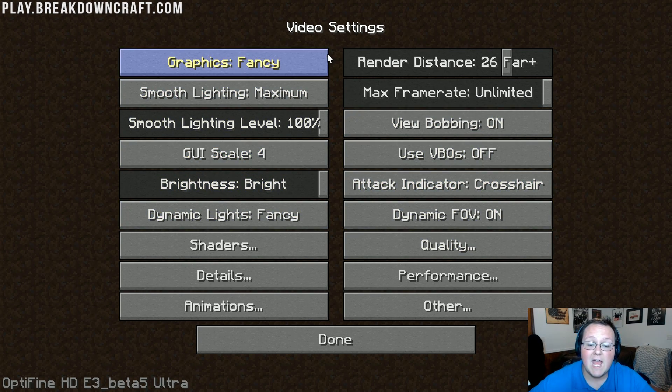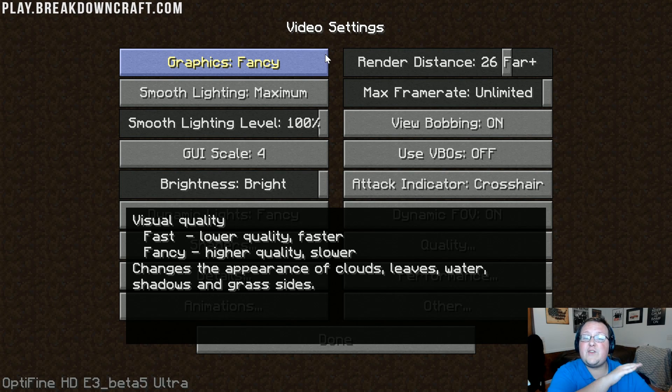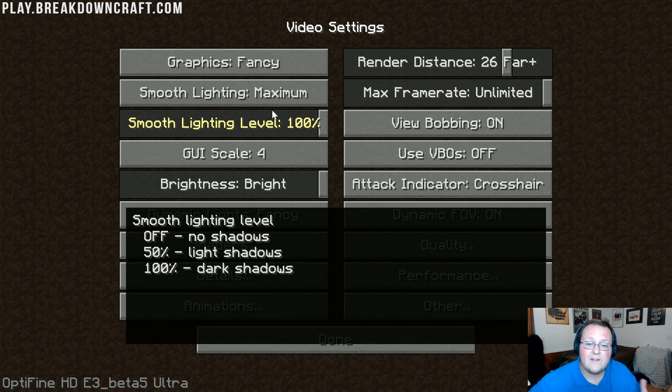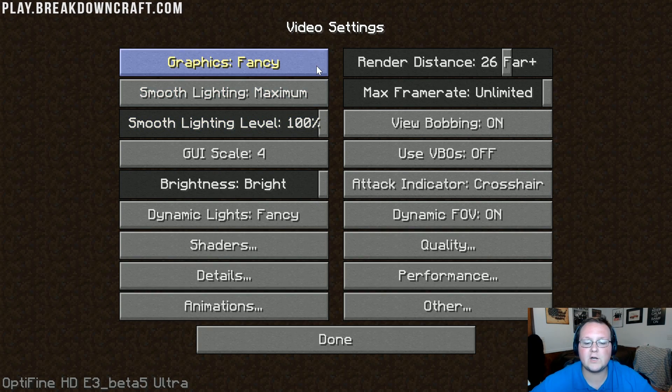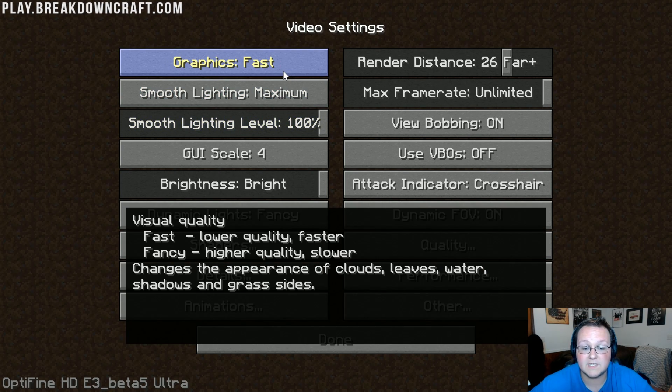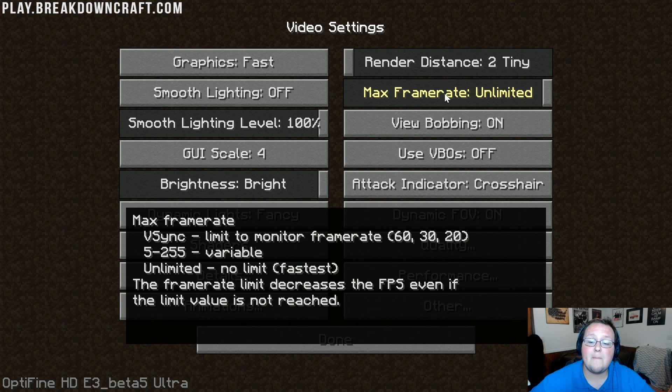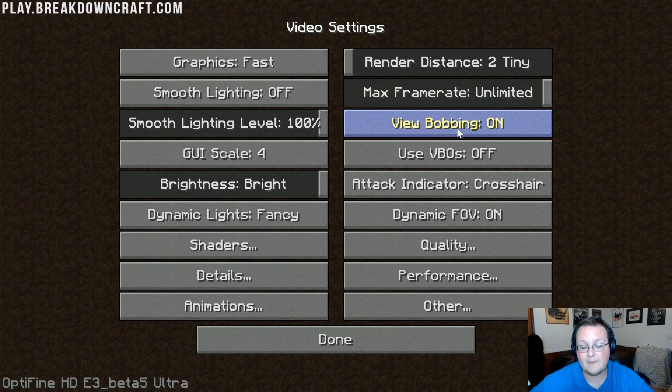I'm going to set this up as if you have a horrible potato computer. Some of you have relatively good computers and can undo some of these optimizations — like turning up your render distance or changing smooth lighting. But if you have a horrible computer, my goal is to allow you to play Minecraft. For Graphics, set that to Fast. For Render Distance, turn that all the way down to 2. For Smooth Lighting, turn that off. Max Frame Rate needs to be all the way up at Unlimited.